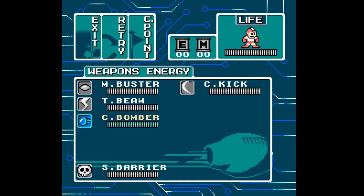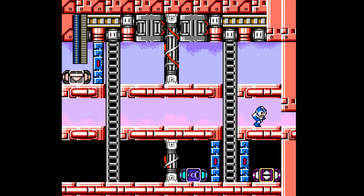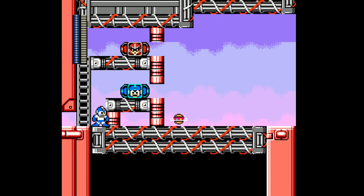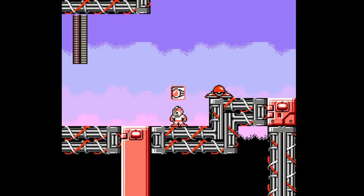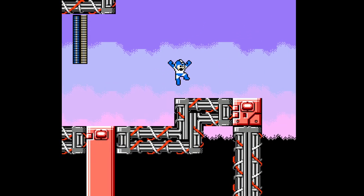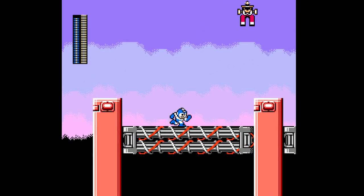So now we have some Officer armor, Sea Kick... I might just take the Air Shooter, just so that you can fire upwards in a diagonal arc if you will. Very nice, and it's so nice that it only takes one energy to use this.